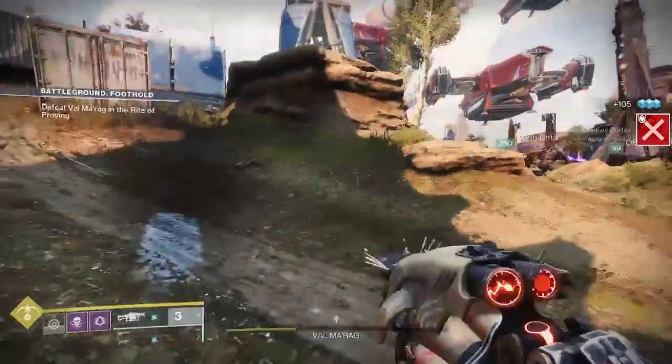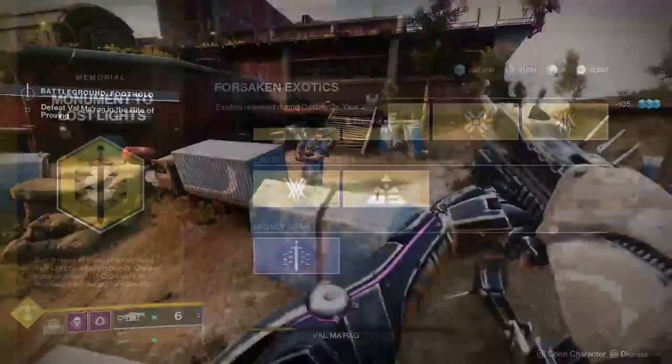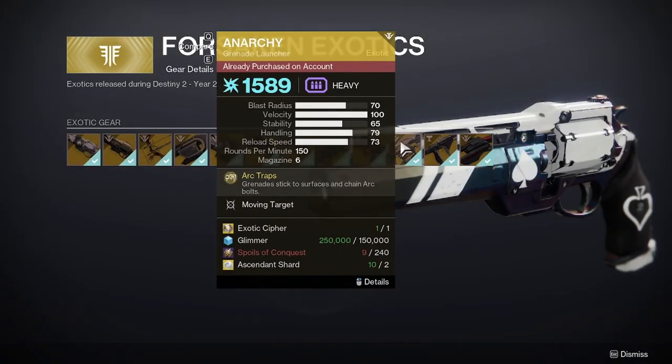If you have yet to get Anarchy, head to the exotic kiosk in the tower, go to the Forsaken tab, and you can purchase it from there.